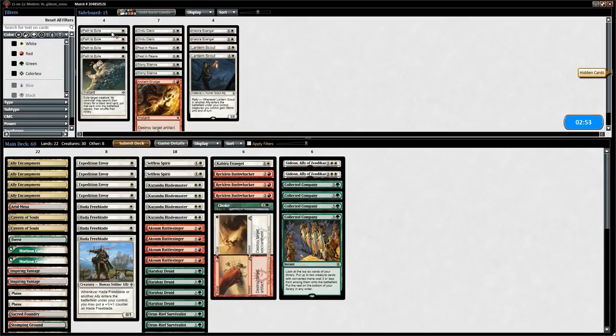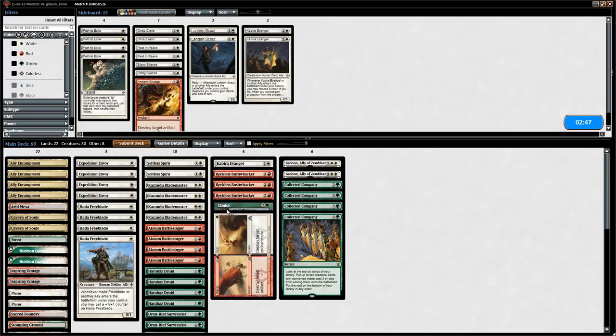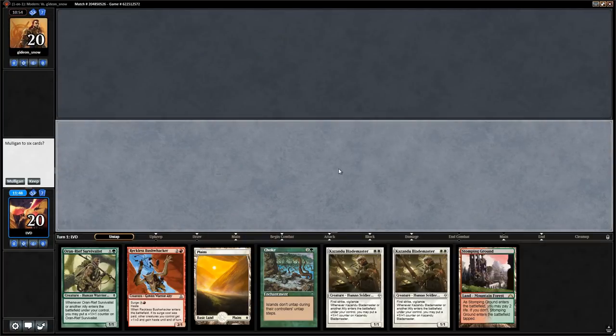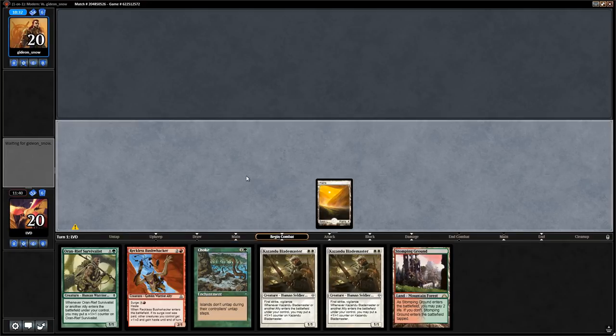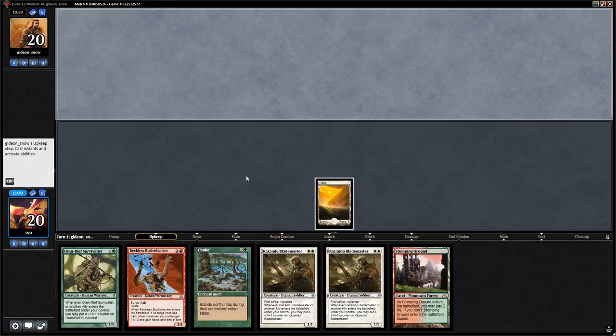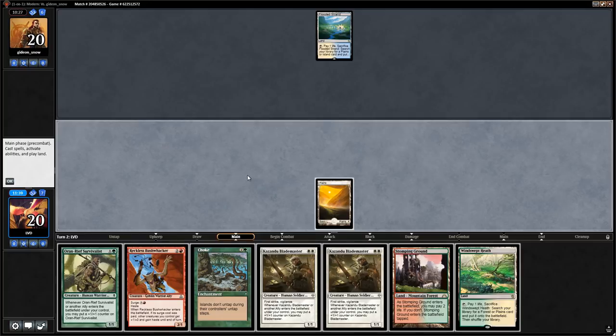For game three we don't change much. We want to be on the play. The hand looks like a keep — no double white yet for Blademaster but Choke is a nice incentive since it can knock out half of opponent's lands. We lead with Plains to play Blademaster on two over Survivalist.